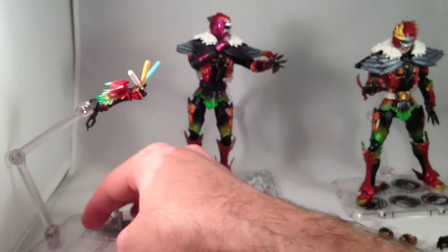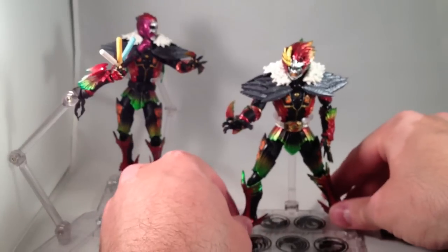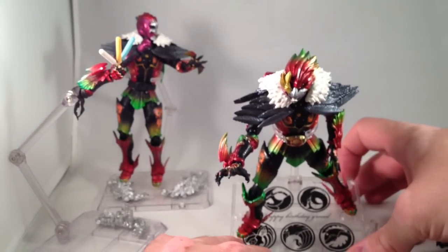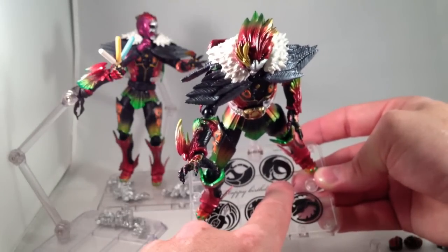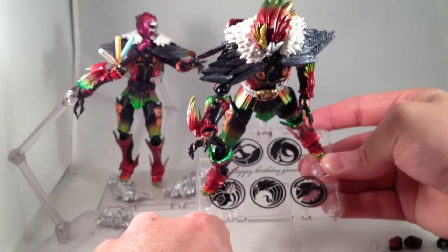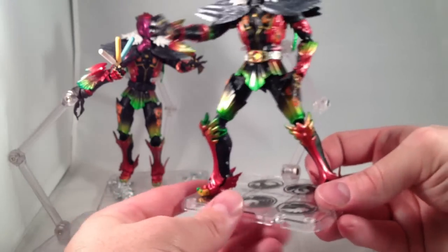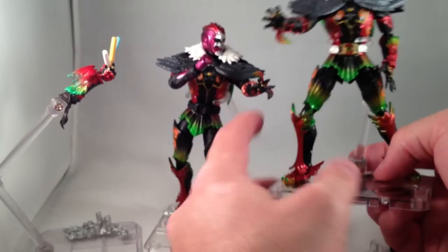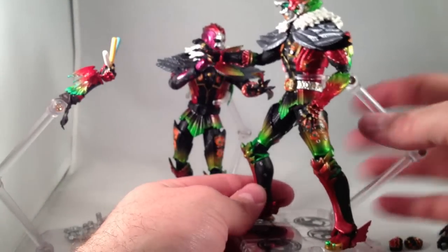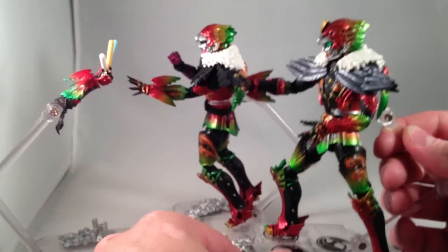And now, Complete Ankh — when the two incomplete ones were finally merged together. His stand is unique in that it shows the five primary combos from the show. Complete Ankh is almost identical to Lost Ankh in the sculpting. The legs are probably exactly the same, same torsos and feathery bits. But his left forearm is different — it does not have the wings. The wings are only on his right forearm, and I imagine that's show accurate.